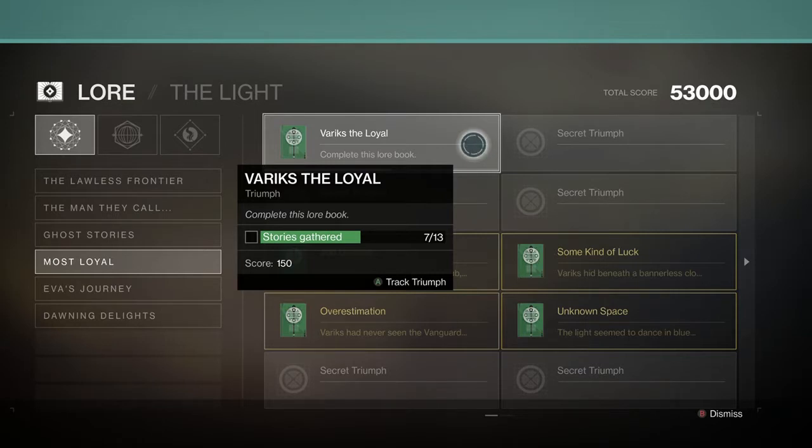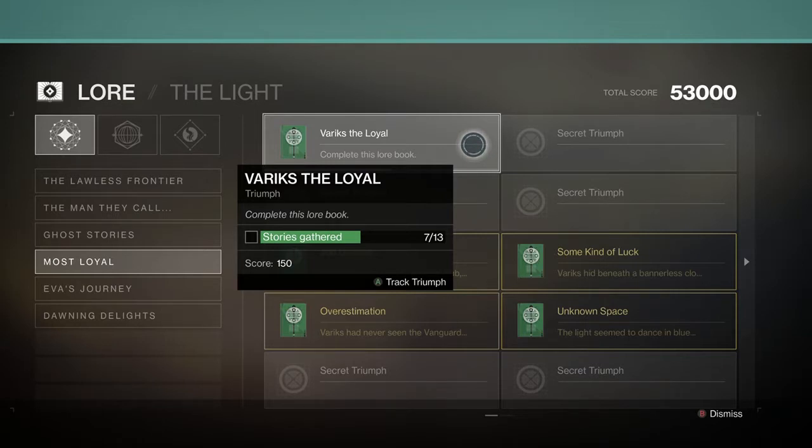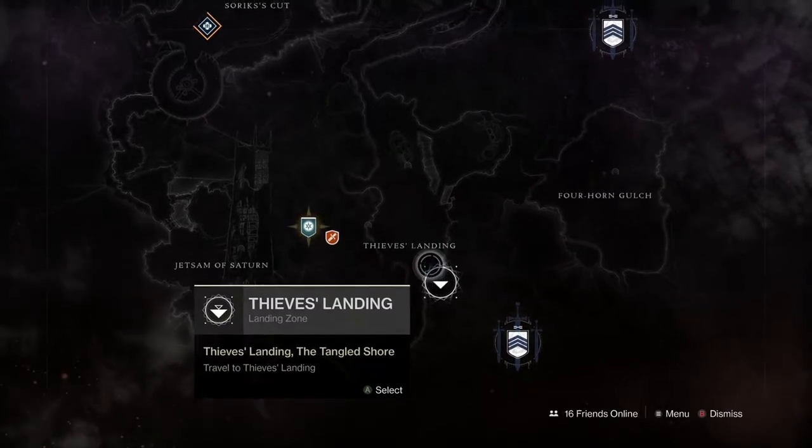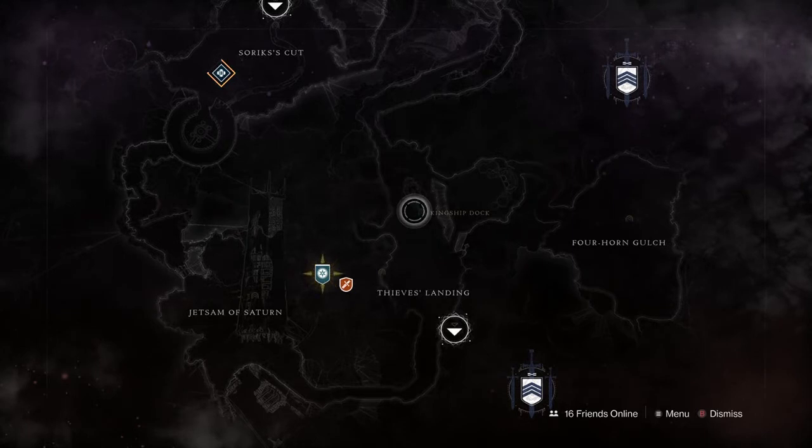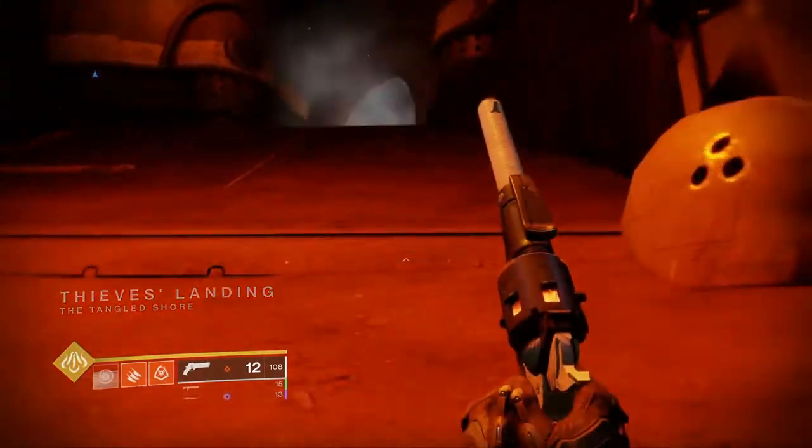In order to fill this out you're going to have to get 16 different lore entries, which requires an extremely long time of grinding. If you are going to farm this, you can spawn in on Thieves Landing and go up to Kingship Dock — the Lost Sector I found to be the shortest.